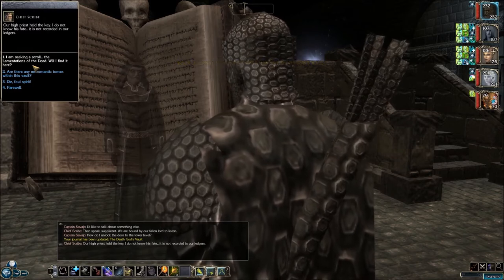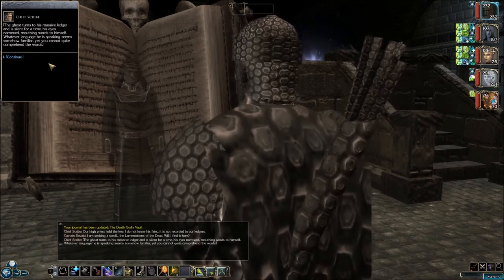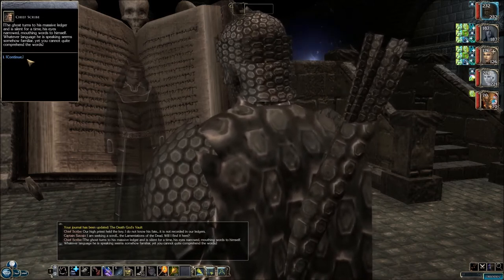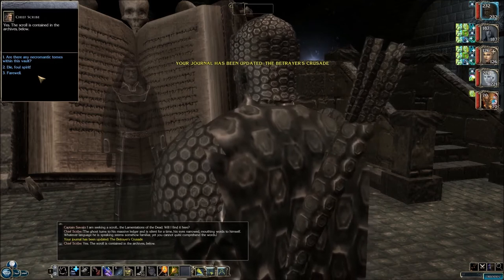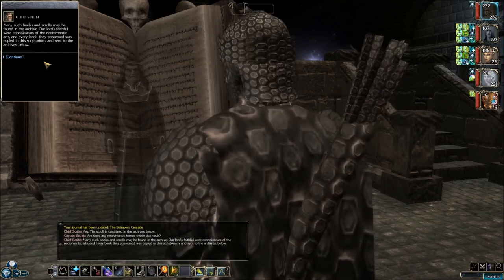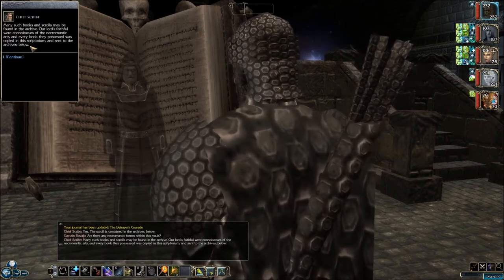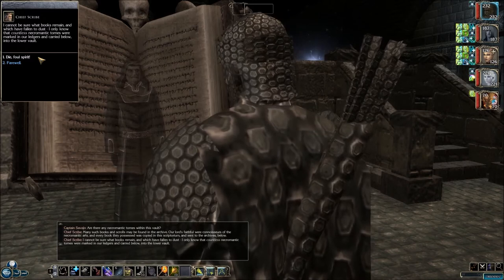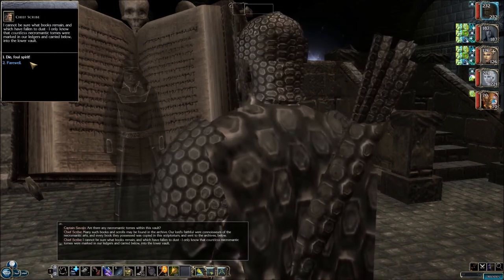I am seeking a scroll — the Lamentations of the Dead. Will I find it here? The ghost turns to his massive ledger and is silent for a time, his eyes narrowed, mouthing words to himself. Whatever language he is speaking seems somehow familiar, yet you cannot quite comprehend the words. Yes — the scroll is contained in the archives below. Are there any necromantic tomes within this vault? Many such books and scrolls may be found in the archive. Our lord's faithful were connoisseurs of the necromantic arts, and every book they possessed was copied in the scriptorium and sent to the archives below. I cannot be sure what books remain and which have fallen to dust, but countless necromantic tomes were marked in our ledgers and carried below into the lower vault.